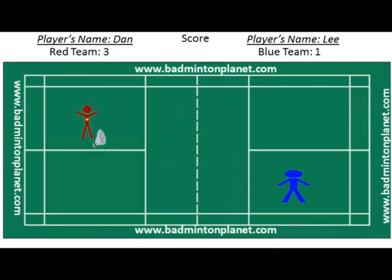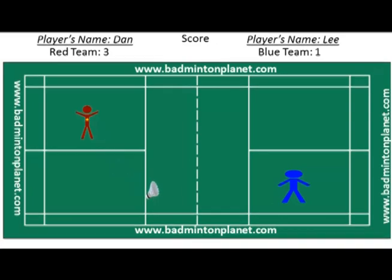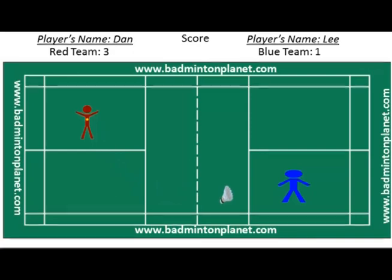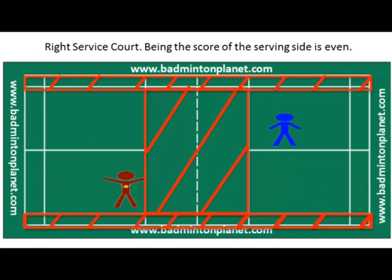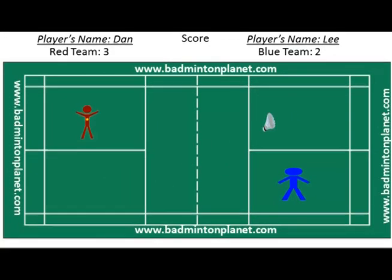The right to serve goes back to Dan because he just won a point. Since the score is 3, Dan will serve from the left service court, and Lee will move to the left service court to get ready to receive Dan's serve. Dan serves but he hits the shuttlecock a little bit too weak, and the shuttlecock lands before the short service line. Lee wins a point from Dan's mistake — when you serve, the shuttlecock has to land beyond the short service line and cannot land on the red shaded regions shown in the video. The score is now 3 for Dan and 2 for Lee.